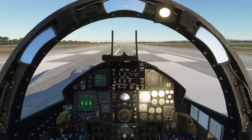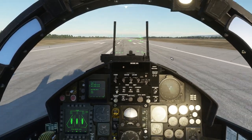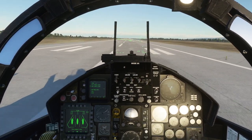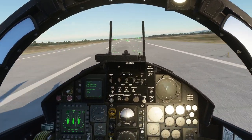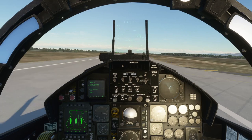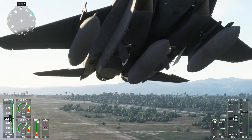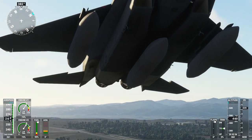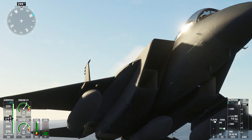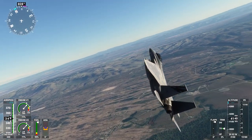Here we go — throttle up and brakes off. The HUD's visibility is a little bit worse suddenly; I think that's the way the game displays text. I'm not on afterburner. Gear up, flaps up — nice view. We're not on afterburner but it's still accelerating pretty vigorously. Here we are at Vandenberg, turning eastward along our intended track.